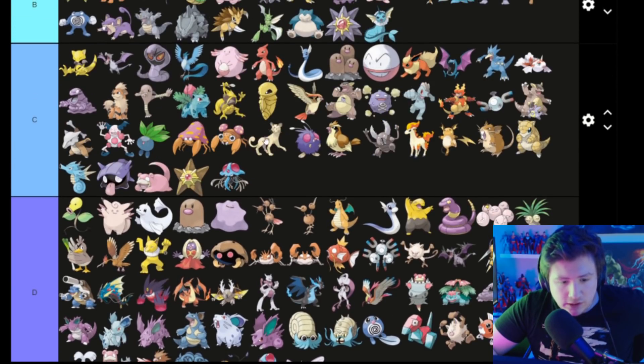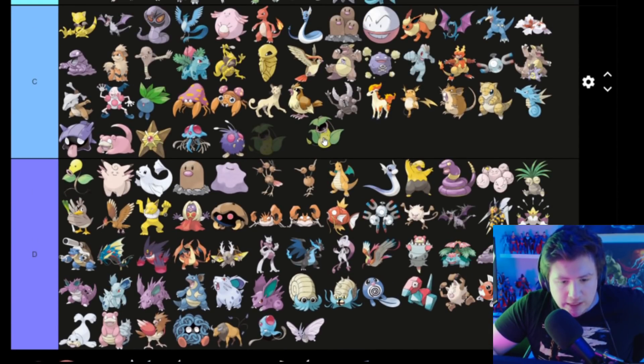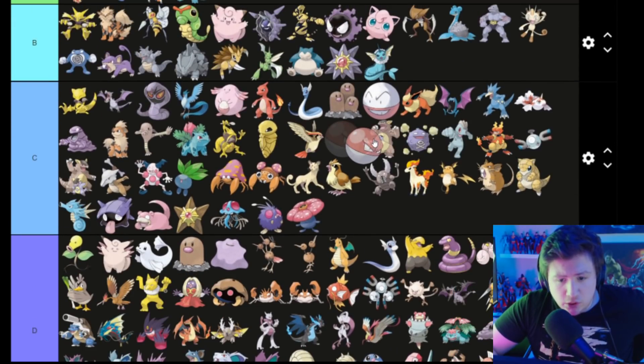Venomoth looks a little bit more unique, so I'm gonna put that in C. We've got Victreebel or Victory something — it's dumb — putting that there. This other thing — it's fine. Voltorb actually looks cooler than Electrode, so he goes above — he's angry, but sometimes angry people can go in B.